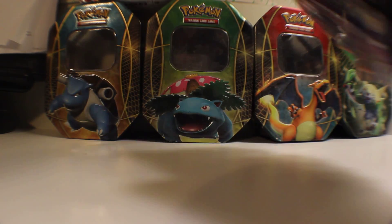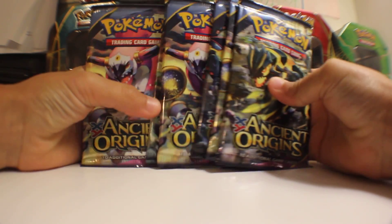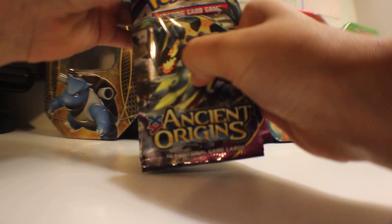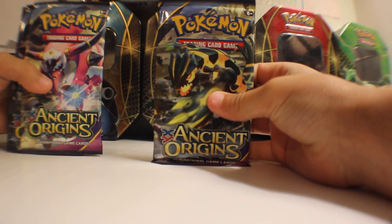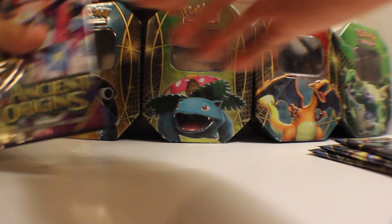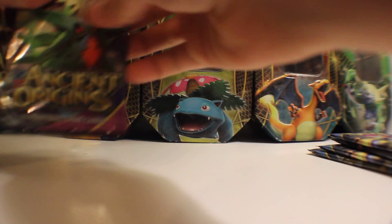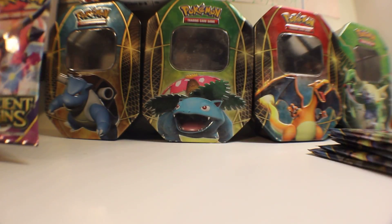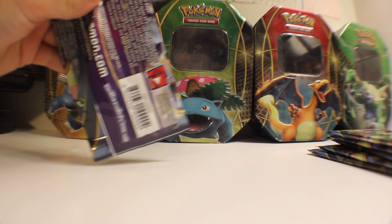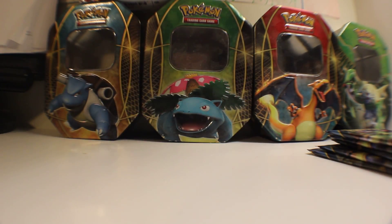Hey everybody, it's the Poké Boy here. I got six brand new Ancient Origins Booster Packs to open. But first, one Primal Groudon, one Hoopa, one Mega Rayquaza, that makes two Hoopa, a Mega Tyranitar, and three Hoopa. I'll start with this Hoopa I just showed. I hope I get some good cards for my first six Hoopa Easter Packs of Ancient Origins.